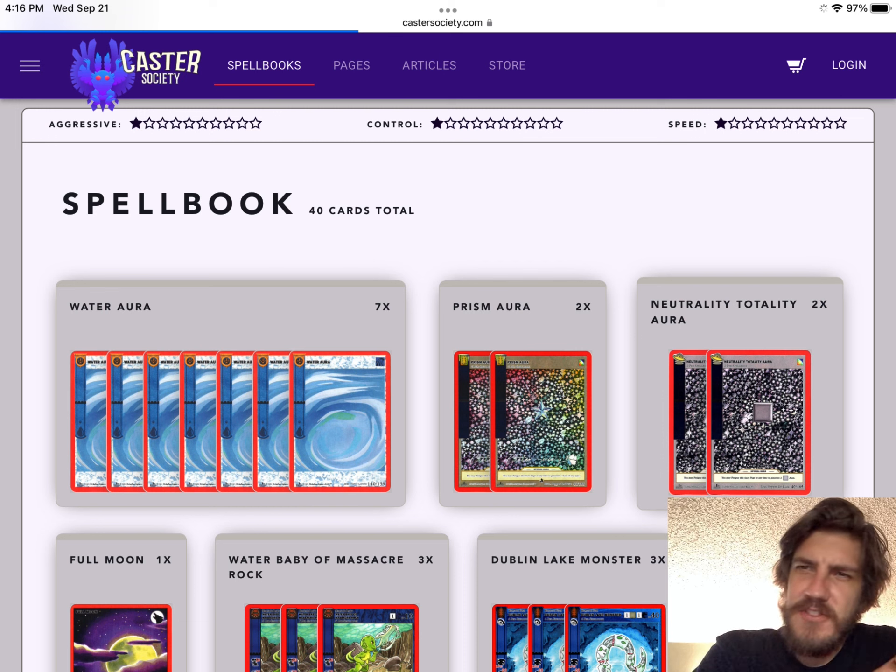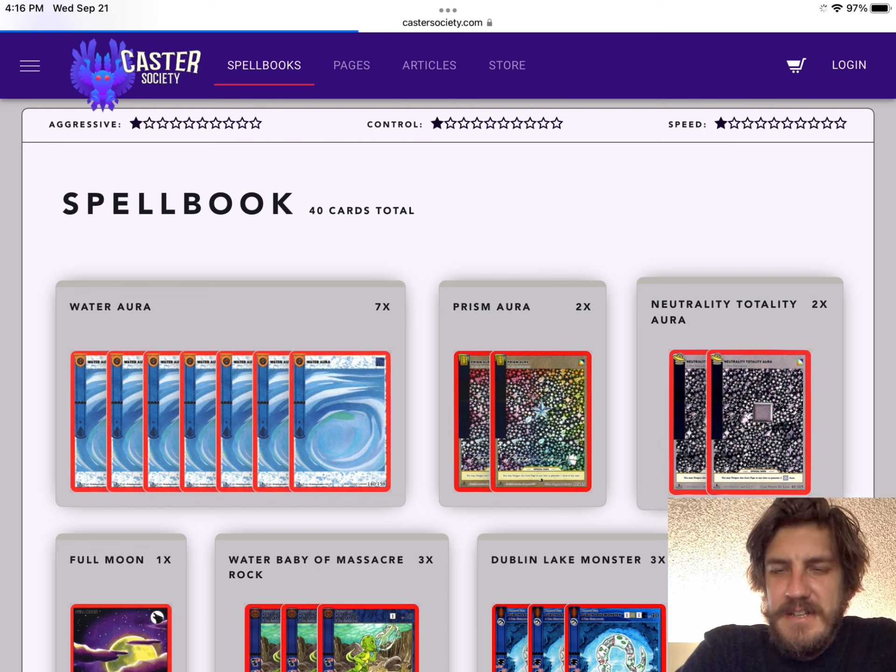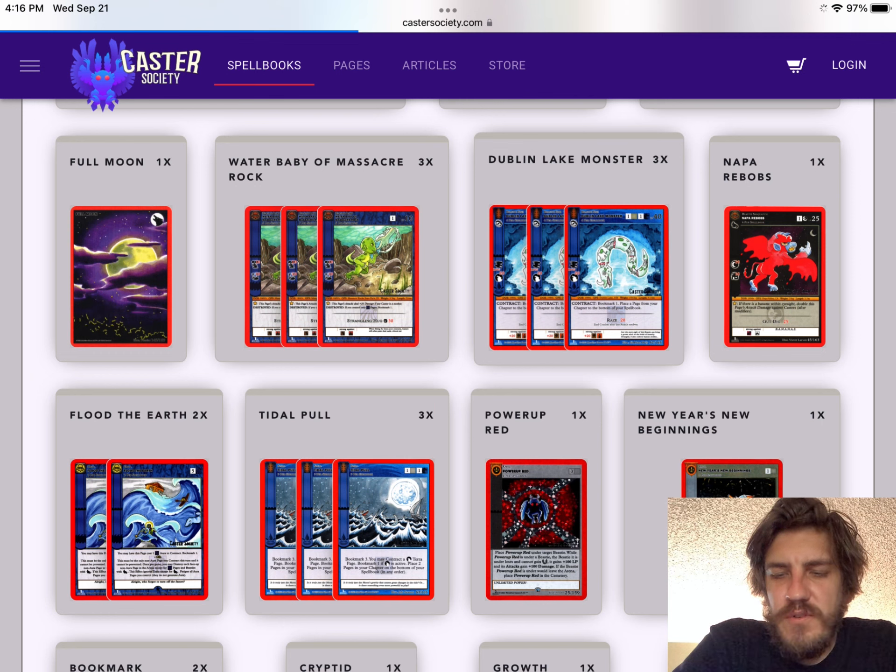Let's take a look at his list and then I'll show you guys my list and the changes I made. So first I want to point out it's got a star system - aggressive one star, control one star, speed one star - which I think is pretty funny. It's a 40 card deck. We've got seven water aura, two prism aura, two neutrality totality aura, and one full moon as the terra.